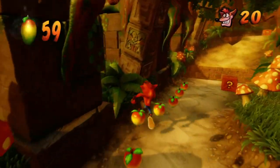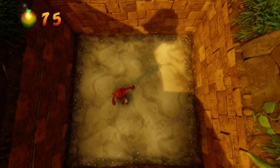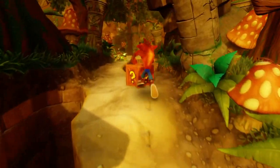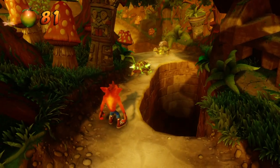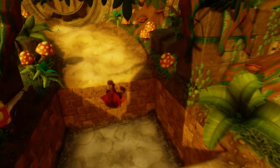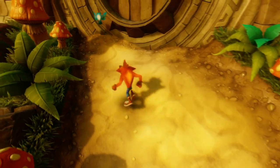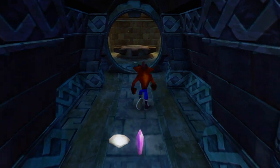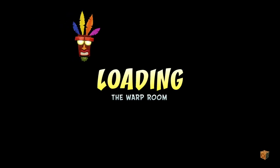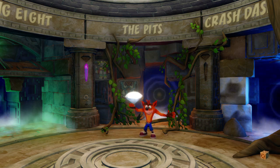There are only two boxes left and they should be up ahead. We got 20 lives — we're swimming in lives now. Watch out for these moles; they eventually come out of their hole and attack you. A little tiny mole is apparently a threat to Crash Bandicoot. Get out of my way! I have all the boxes, just let me finish the level. And that's it — we got it! That's another clear gem in the books. Good job, Crash. He pulls the crystal out of his ear and the gem out of his butt.